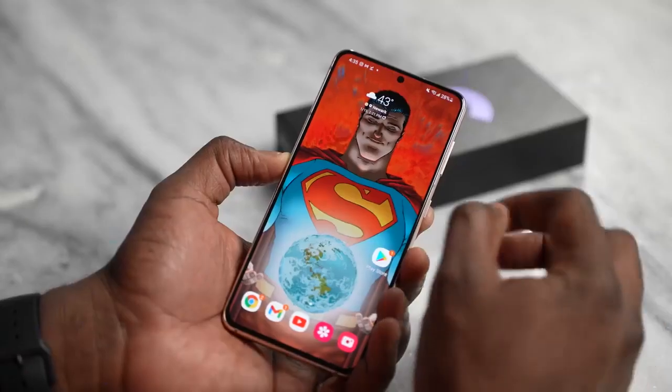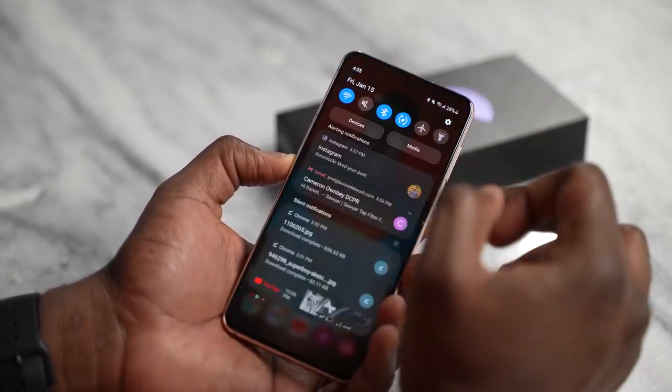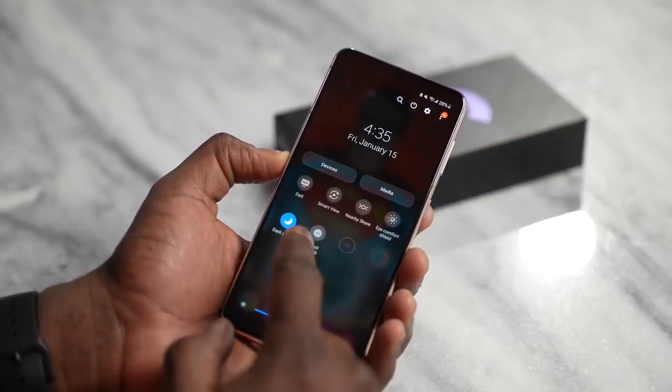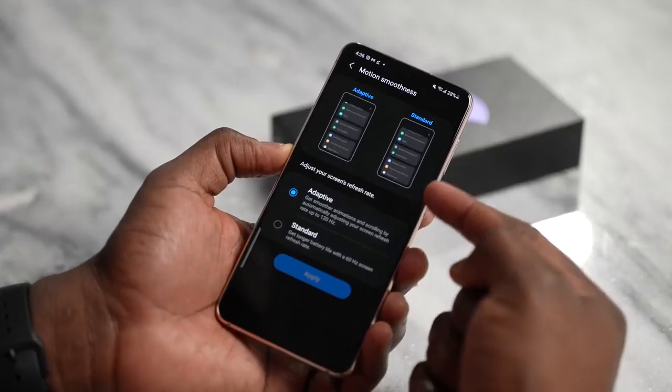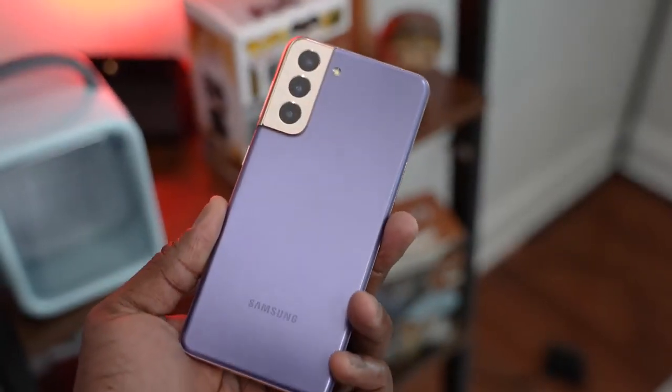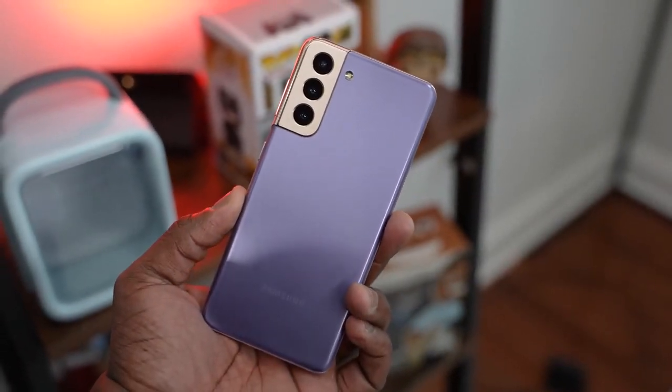What about the display? We've got a Full HD Plus display, which is the first time for Samsung — usually it's QHD Plus or QHD. This is a Full HD Plus display, 6.2 inches, 120 hertz. It is priced at $799, so the price point is definitely lower from what we had last year. In terms of feel, it feels really nice and comfortable.